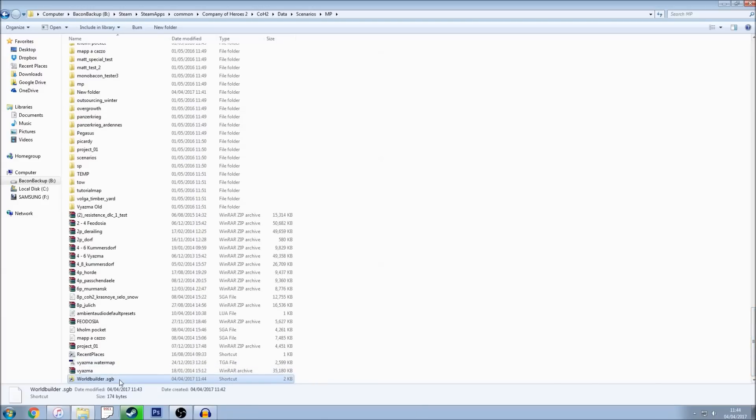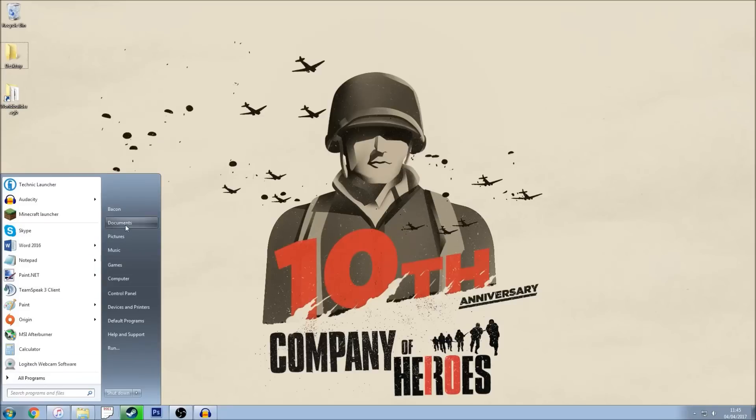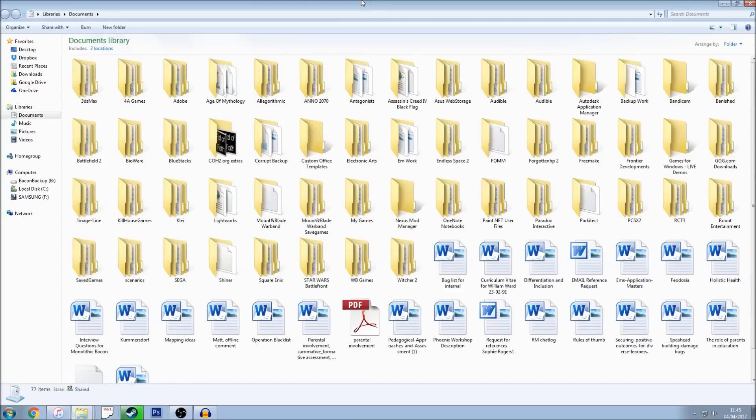Take the shortcut, cut it, and paste it onto the desktop for easy access. Before we finish this section, we need to find one last location. Go to your Documents, and the WorldBuilder tool itself will create several documents there every time you try to publish a new file.